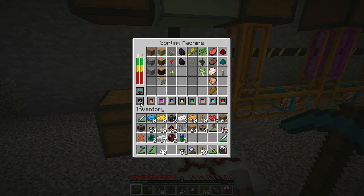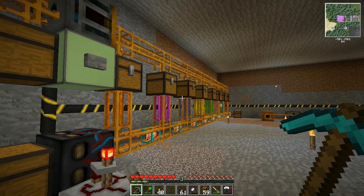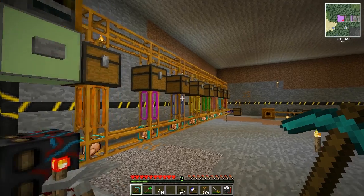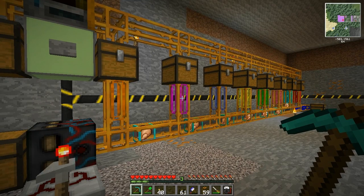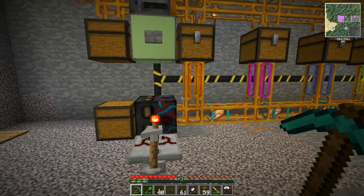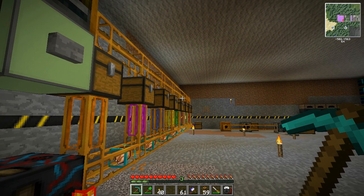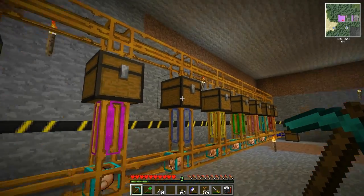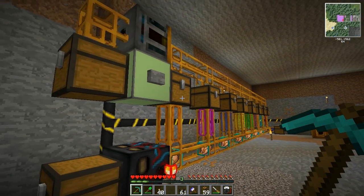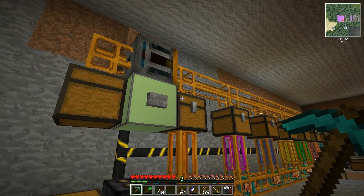So that's the sorting machine — it's quite useful. You can plan your storage facility and set it up in a very easy and powerful way. Once you have it all set up, you'll probably want to retrieve items. Usually you'd have to apply a transposer to your chests and use a special signal system to pull or request items from them.